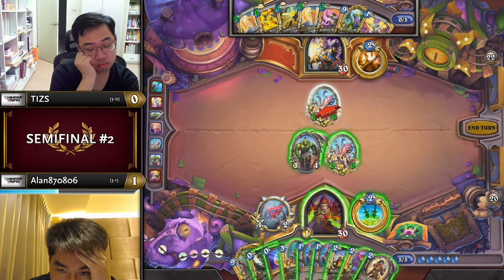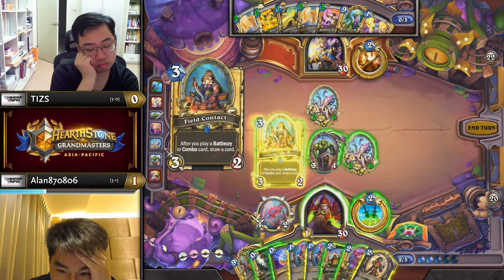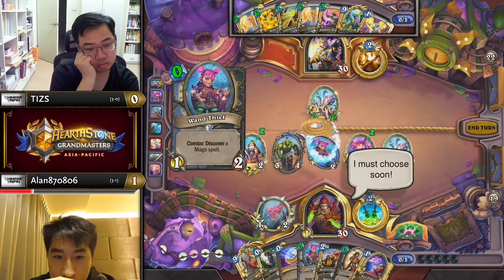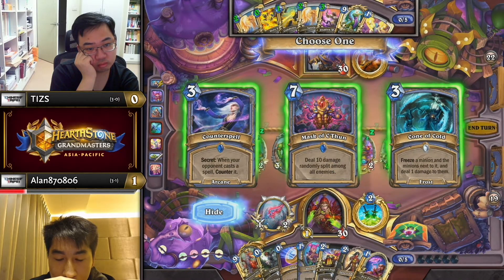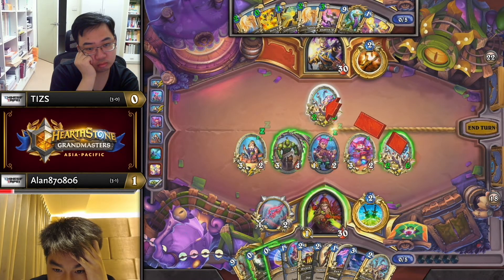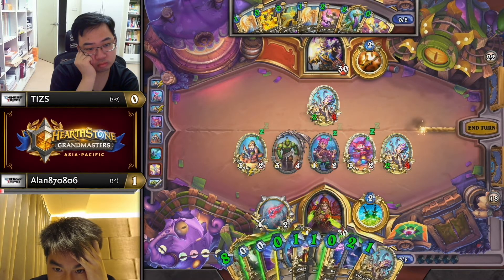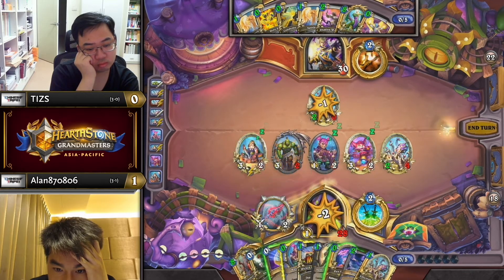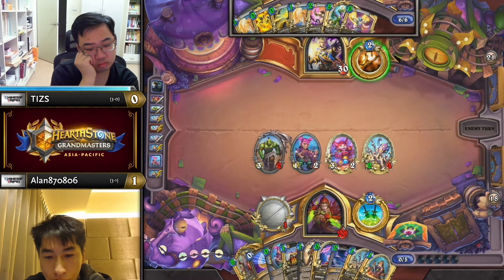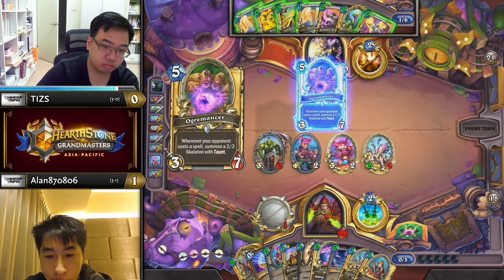Alan is thinking, is there any way I can get a big enough Prize Plunderer to not have to proc my opponent's Octobot? He goes back and forth between playing the Field Contact first or bumping first, and in the end goes for the Wand Thief plan, looking for Devolving Missiles exactly. The mind games here are insane — Tiz psyche-splitting, respecting Alan's ability to proc the Octobot, and then Alan digging for a way to not discount Tiz's hand. You can kind of look at this mostly as another Palm Reading having been played.